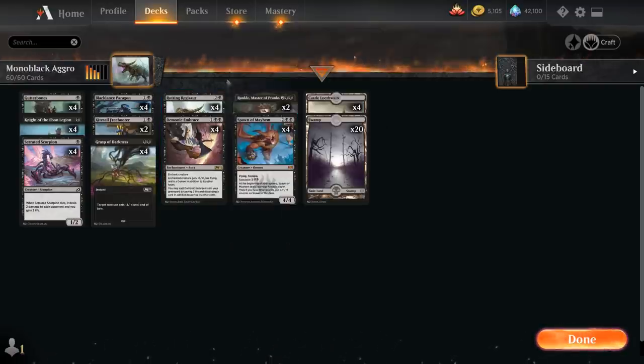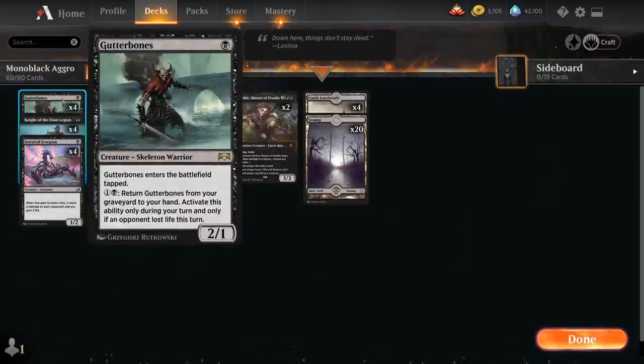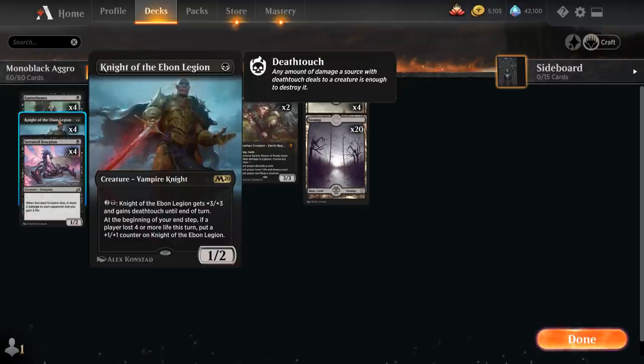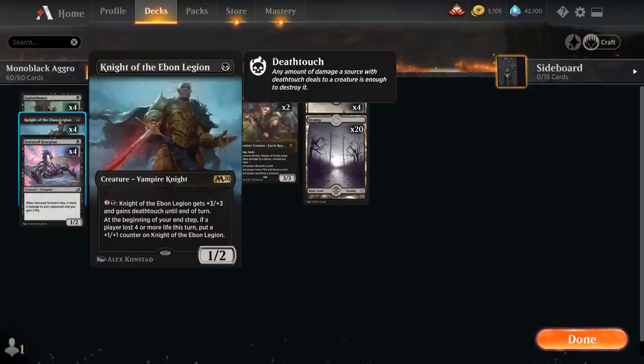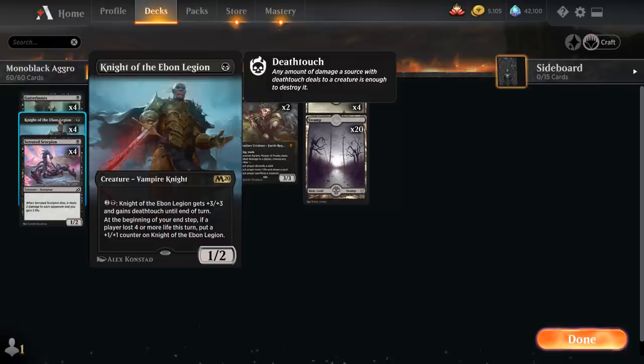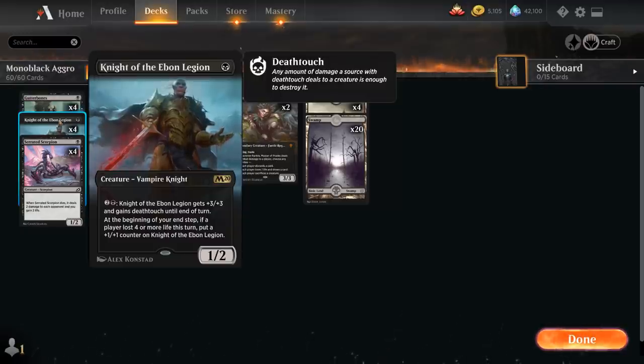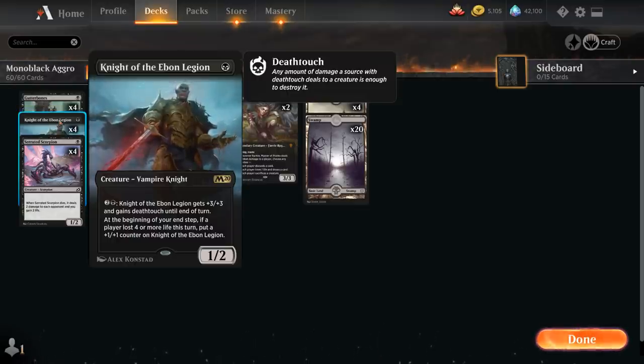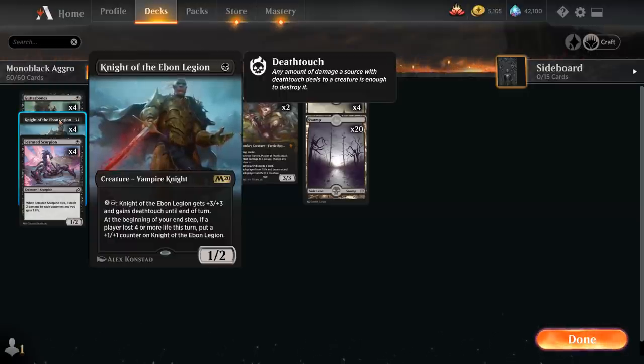Starting with our 1-drops, we have the full playset of Gutterbones, a 1-mana 2/1 Skeleton Warrior that enters tapped. For 1 and a black we can return Gutterbones from our graveyard to our hand if the opponent lost life this turn. Then we have Knight of the Ebon Legion, arguably the best 1-drop in Standard — a 1/2 Vampire Knight. For 2 and a black it gets +3/+3 and deathtouch until end of turn, and at end step if a player lost 4 or more life this turn, we put a +1/+1 counter on it. Interestingly, we can grow the Knight by losing 4 life ourselves, which also works.